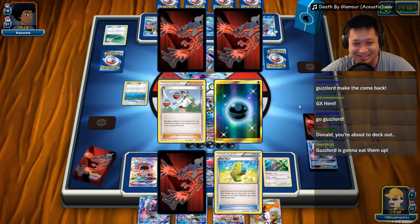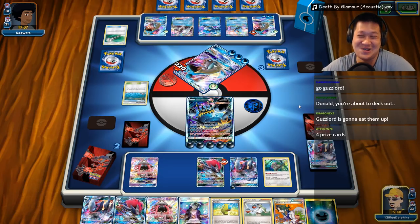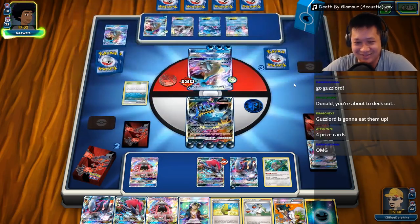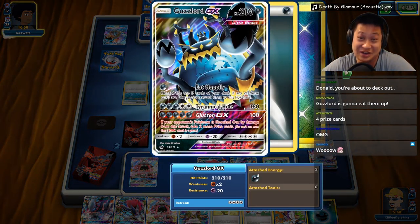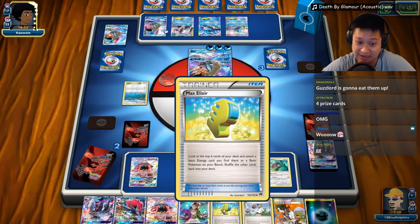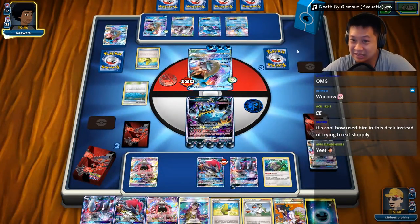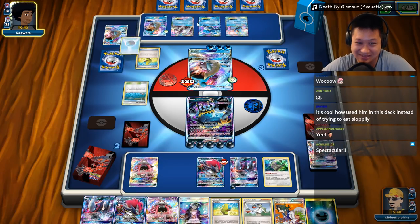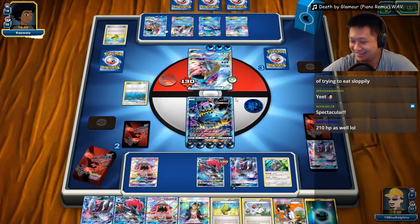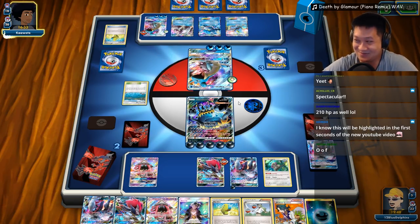Glutton GX — we're gonna do it! Four prize cards: one, two, three, four! And energies, elixirs, Guzzlord — that's where you were. The very first one too! Alright, two more prize cards. You got 180 damage — you can probably do this. If not, we'll start charging Darkrai or Zorark, which may work in the next move.